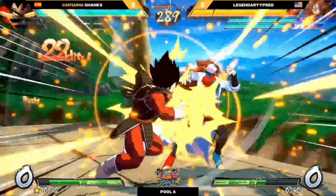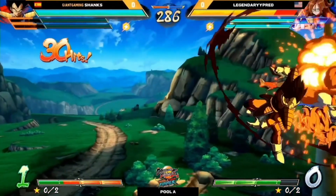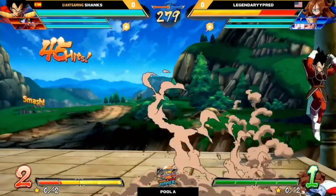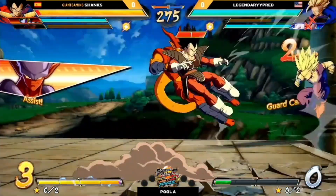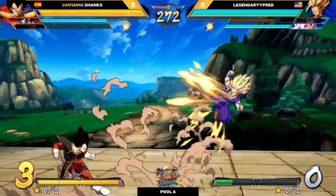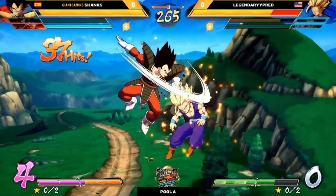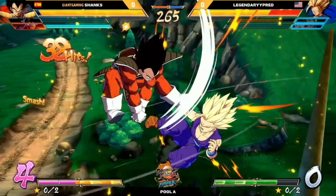Nice pressure here. He was out of assists so he went for a stagger, and the Dragon Rush does go through. Going to build a lot of meter — Base Vegeta is a great point character because of this. Good guard cancel, get out of there. Another Dragon Rush sneaks through. Sometimes on the defensive end, you may focus more on not getting hit rather than trying to stop everything. Because realistically, if a Dragon Rush hits you, it leads to more meter build than it does damage, depending on the situation. Whereas if you get opened up by an actual hit, there's a lot more opportunity for your opponent to kill you.